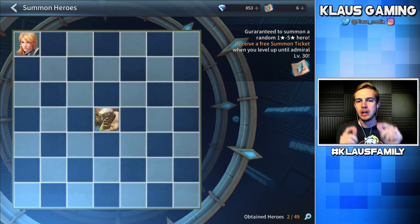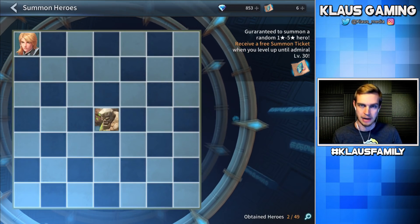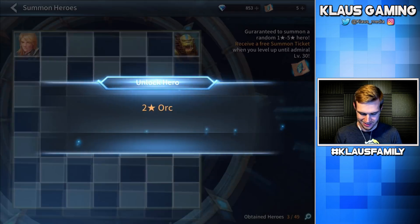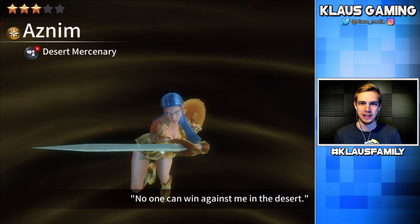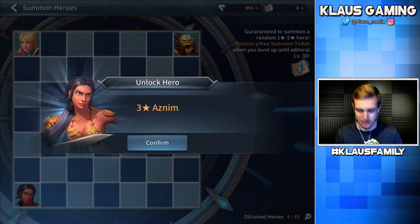By the way, if you're playing this game, let me know if the summons you get are in the same locations — is it preset or randomized? We're going to use another ticket, going top right-hand corner. We got an Orc, two-star again — not great. I want three-star dudes! Let's keep going with the corner strategy. This one looks promising — Aznim, a desert mercenary. The yellow next to her name is like a light element. She says 'No one can win against me in the desert.' Even though she's only three-star, I like that much better.